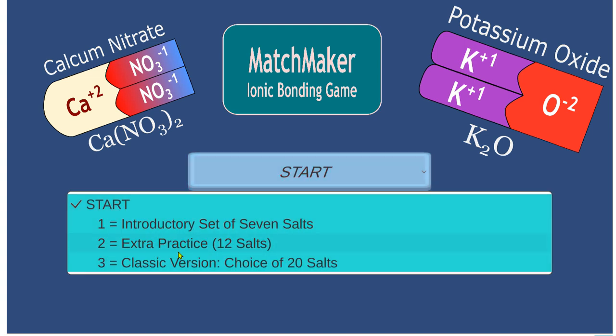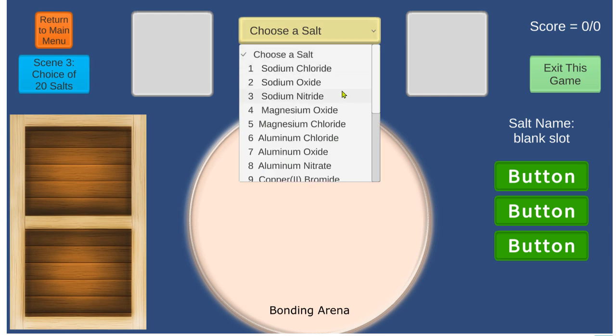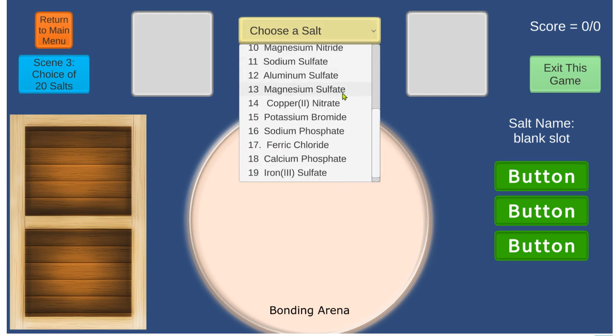You can choose a different option. If you choose the third option, it's a little different because you choose the salt you want to make. At the top drop-down menu, there are 20 choices.